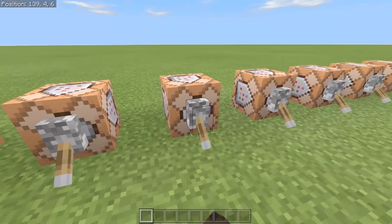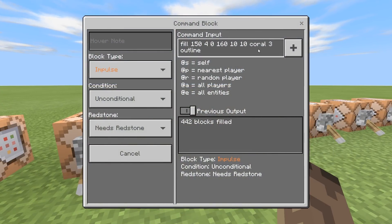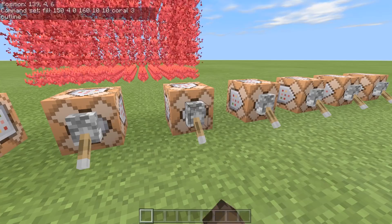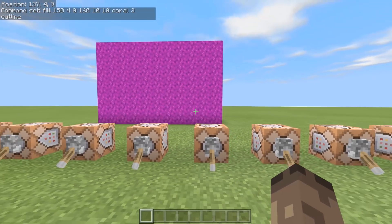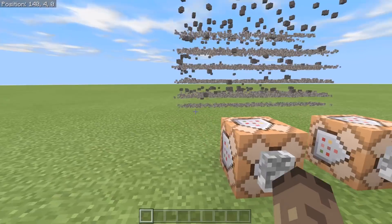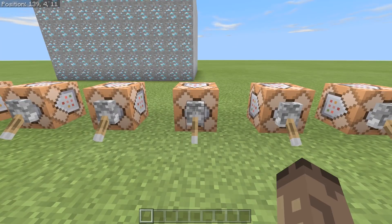This one is coral. I've been playing around with this and it doesn't actually work — I thought it would place it, but these sadly have to be placed in water only, it won't work. This again is coral block, but as you can see it dies. It's quite strange. When you kill it, it actually gives you the block in gray.